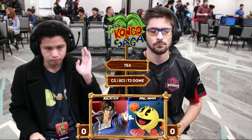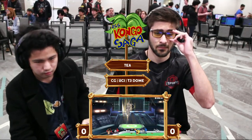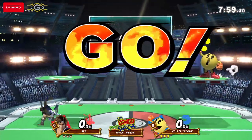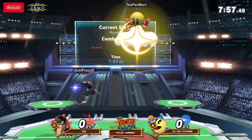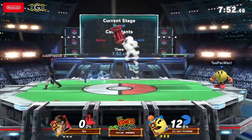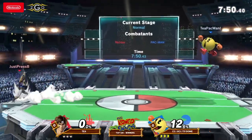It's about to be put on display. My man T is going up against Dom, so here we go — Pac-Man versus Richter Belmont. T3 Dom is number 16 in SoCal, going up against T, who is, of course, PGR.